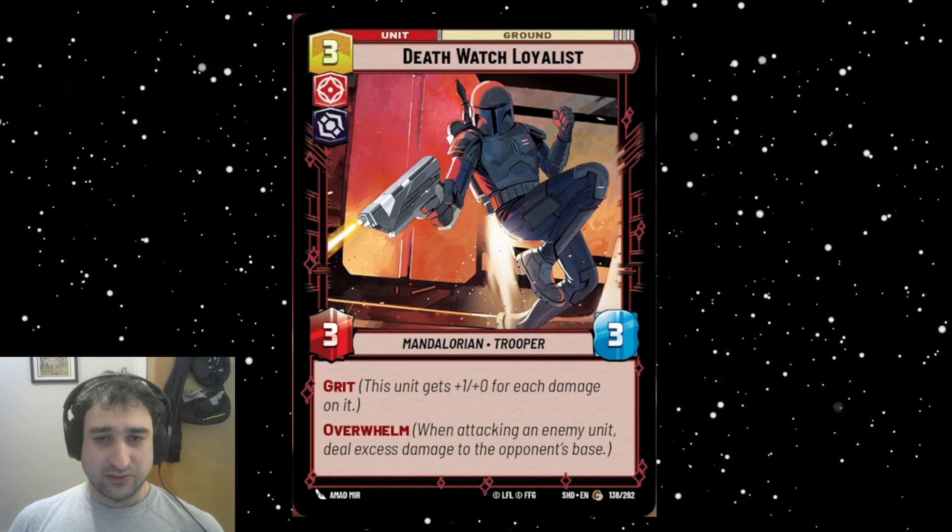Death Watch Loyalties is a 3/3 in red villain. It has Grit and Overwhelm. This looks like a pretty basic card, but it actually interests me a little bit with Grand Inquisitor currently — it's got the 3/3 so it can be activated immediately. The Grit will turn it into a 5/1 with Overwhelm. So on turn two you slam this into whatever they played, defeat it, and get some splash damage onto their base — basically removal that also damages their base. You can also just hit their base for five and leave behind a 5/1, which as long as they don't have ping abilities is pretty intimidating and will demand a one-for-one answer. I don't think it really has any play outside of Grand Inquisitor right now.